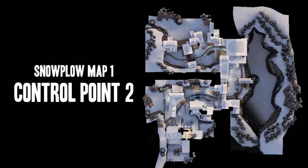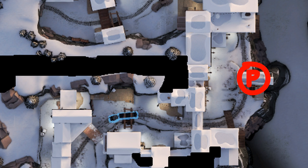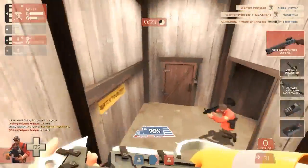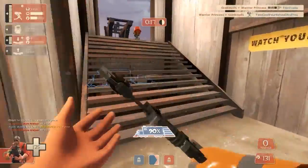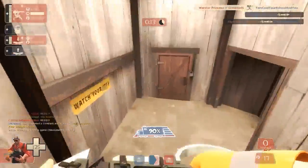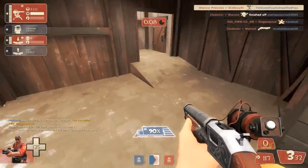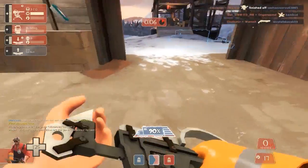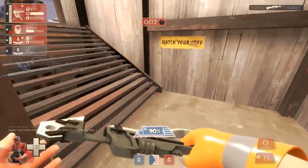For the second part of this map, the control point is situated here and I tend to set up just across from it. This second position is a fairly standard one for engineers, so I'm not going to spend too long on it. You tend to find engineers either on this little shelf or sometimes in the area behind. I favor the shelf — it lets you attack enemies the moment they come around the corner and has better reach.